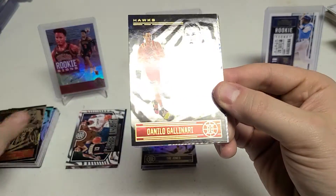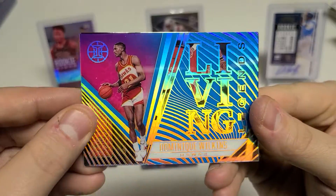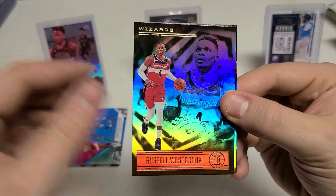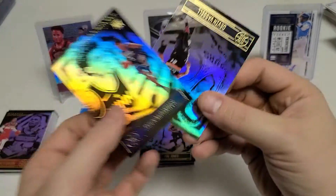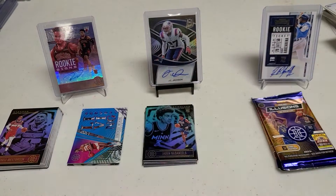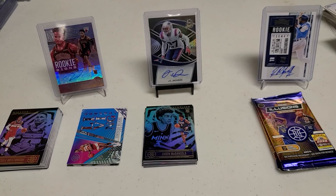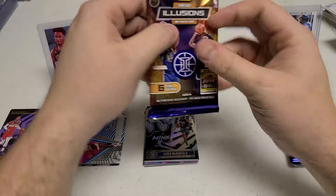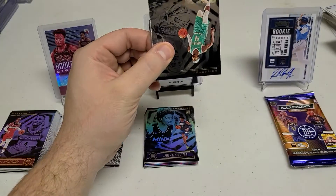We have a cool looking insert — a little thick card. A Kawhi, a Gallinari. We have a Dominique Wilkins insert — that's new. Living Legends, nice looking card. Russell Westbrook — I don't think we got him last time, so that's a good sign. Jaden McDaniels and then a Devin Vassell. Same cards — this is just a really small release, a 200-card release, and we've gotten the same cards twice in two packs. Not looking good for us.